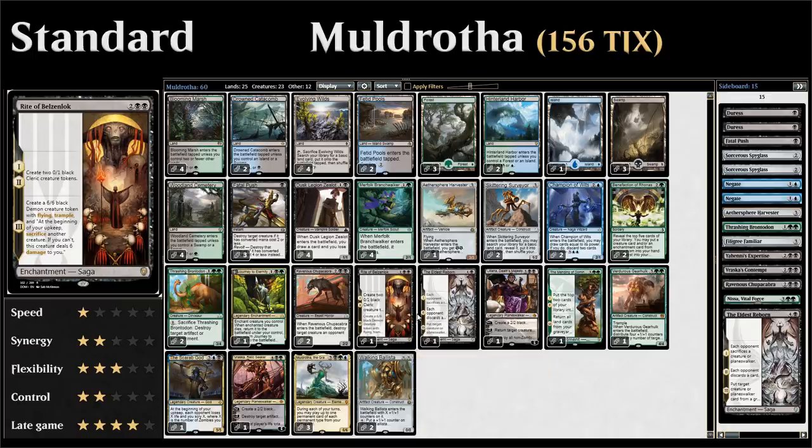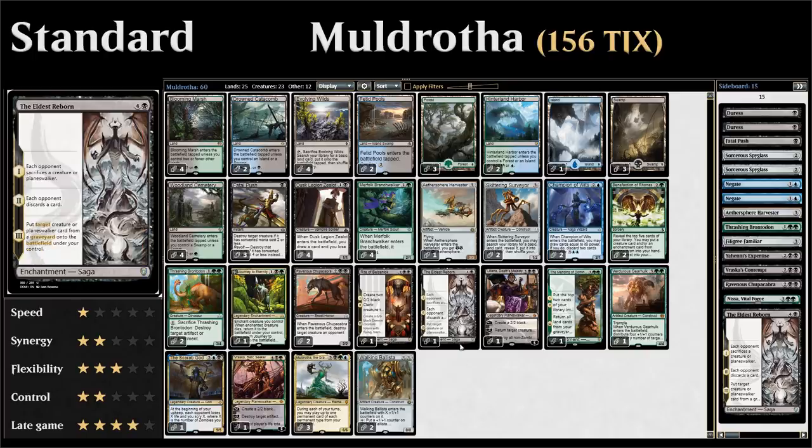We have one copy of Rite of Belzenlok — a four-mana saga enchantment from Dominaria. The first chapter creates two 0/1 black cleric creature tokens, the second chapter does the same, and the third chapter makes a 6/6 black demon creature token with flying and trample that says at the beginning of your upkeep sacrifice another creature, or if you can't it deals six damage to you. You can just sacrifice those cleric tokens, which also gives us a sacrifice outlet to get creatures back from the graveyard with Muldrotha.